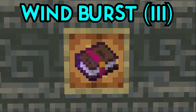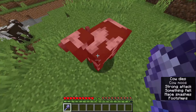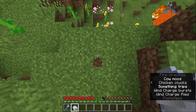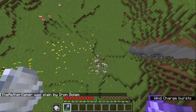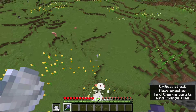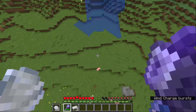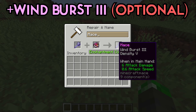Then, Wind Burst, which comes in 3 levels. When you hit a successful Smash Attack with this enchantment, a Burst of Wind will spawn which will propel you high up into the air, kind of like the Wind Charge item, but even more intense. This can help you get multiple Smash combos on your enemies in a row. Definitely a super useful enchantment, but it does require a bit of skill and finesse, because if you mistiming, you will die — and that's why I'm leaving Wind Burst as optional.